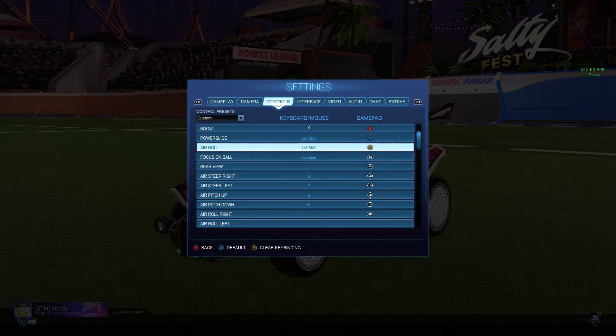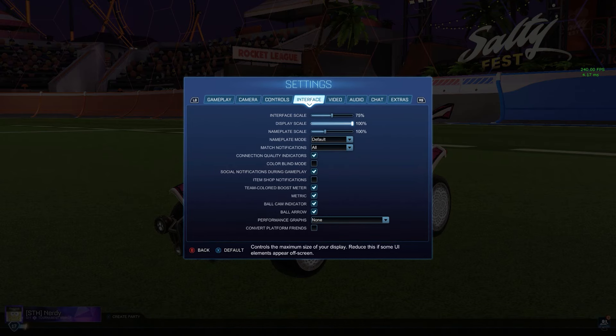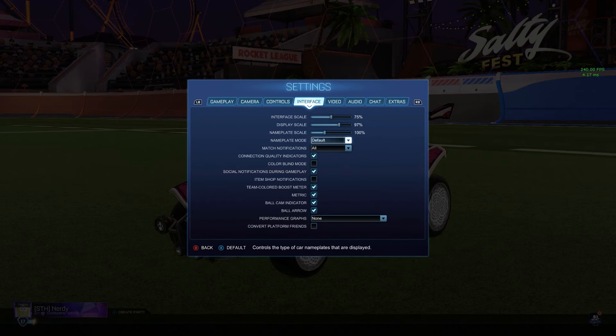That's pretty much all my keybinds that I've changed. Interface: 75 scale, 97 display scale, nameplate at 100. Pretty much all this is default. Connection quality indicators are on because I want to know when I'm teleporting around the field.